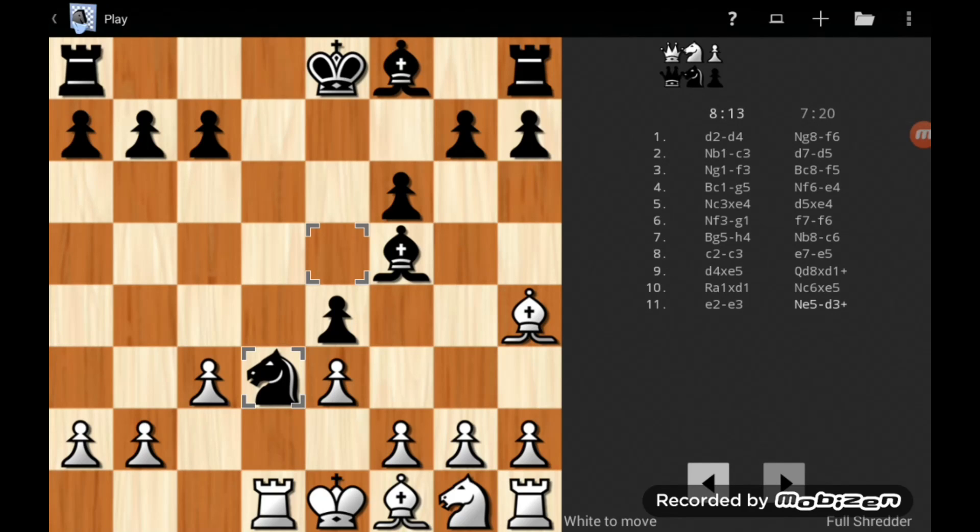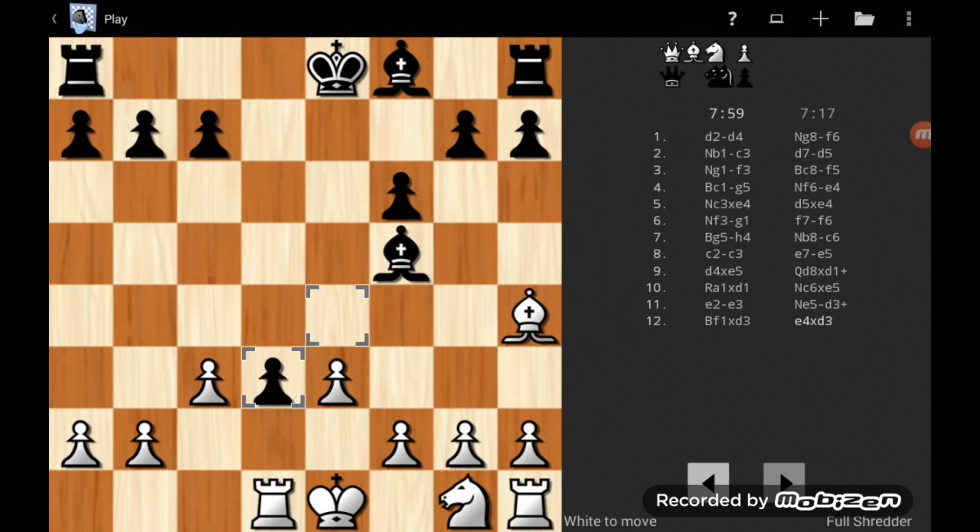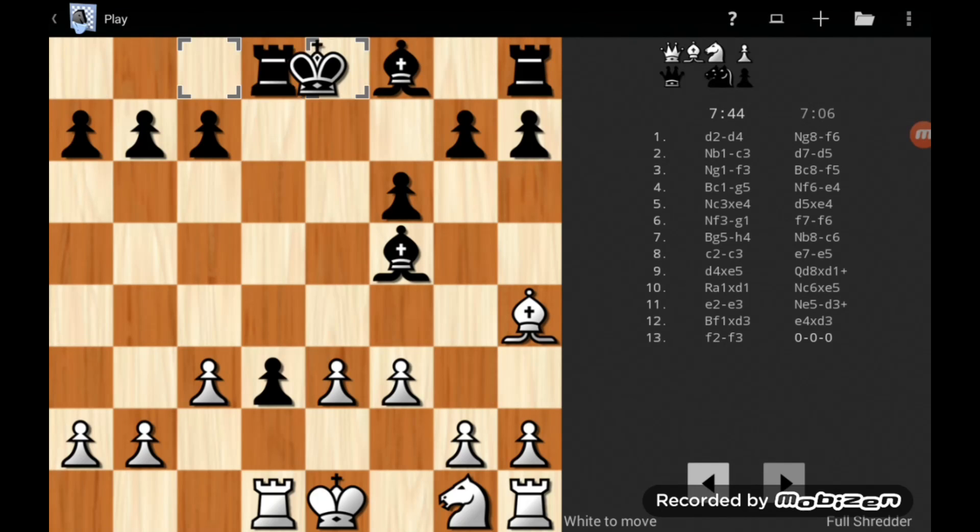He makes a check, and here I exchange. His pawn becomes very strong — I know it, but I didn't really have that many options there. It's a very strong pawn now and I have to deal with it somehow. I'm trying to develop my knight and make some path for the bishop and king.